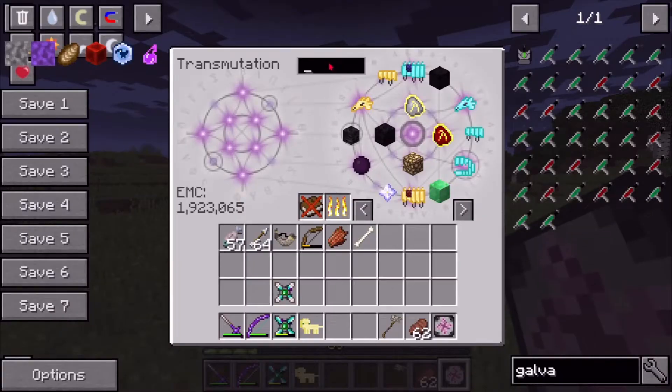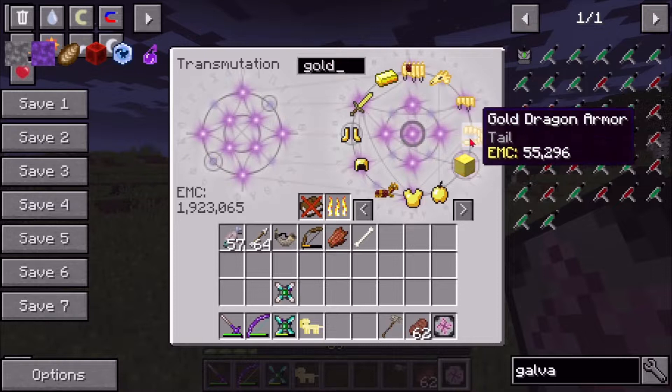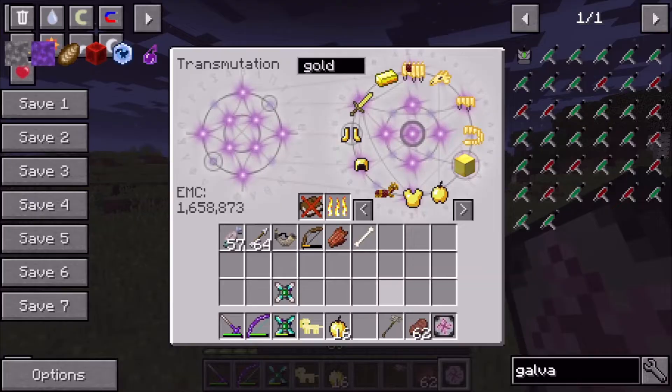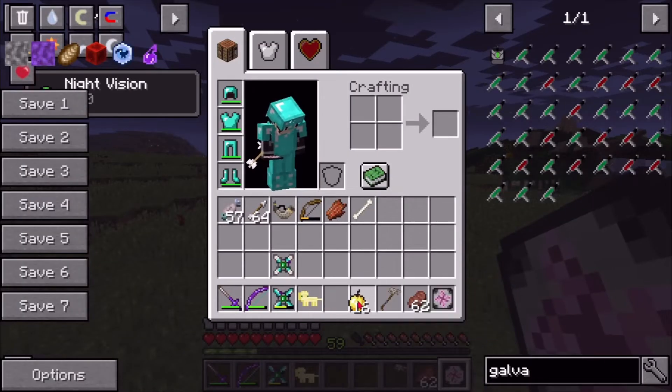I'm gonna get some golden apples. I think I need to make that EMC thing I made in the Crazy Craft series, because I think it's gonna help us out a lot.